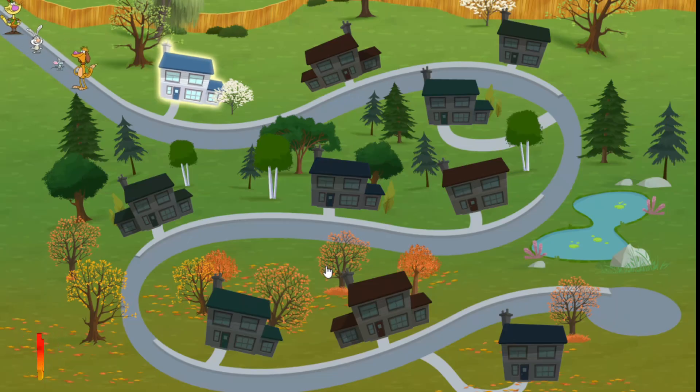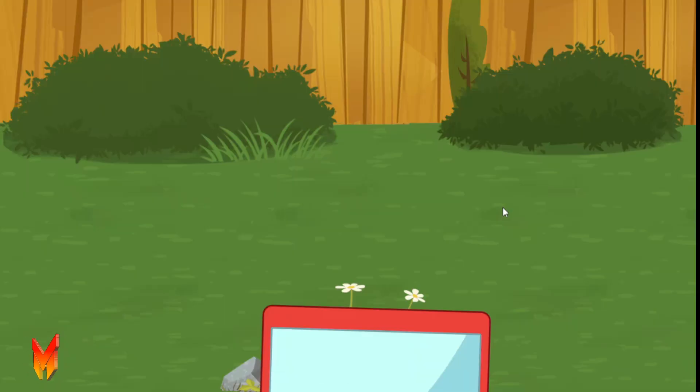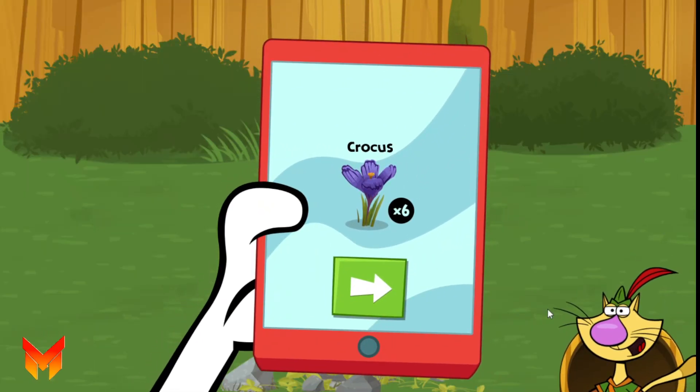This is the neighborhood map! Select the first house to start the level! Gather nectar from these power flowers to fill the bees' energy and complete this level!